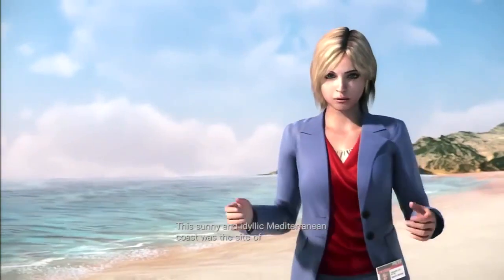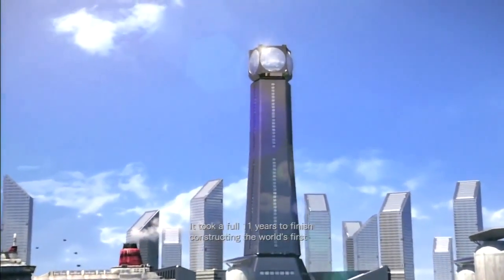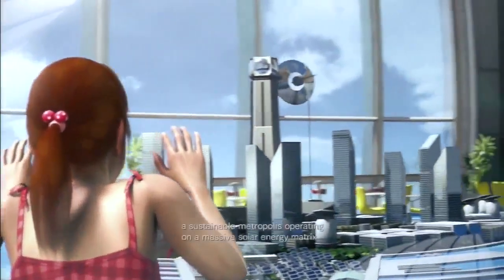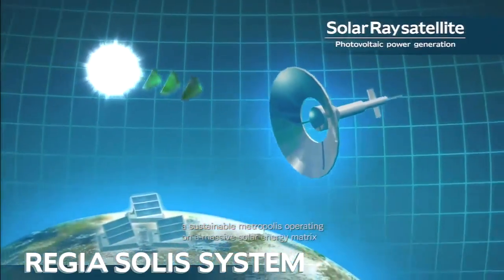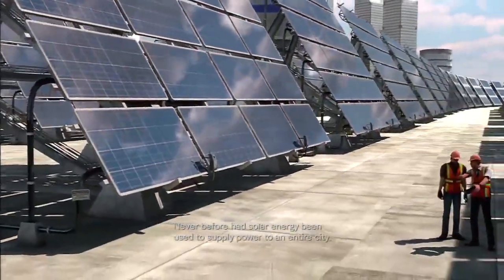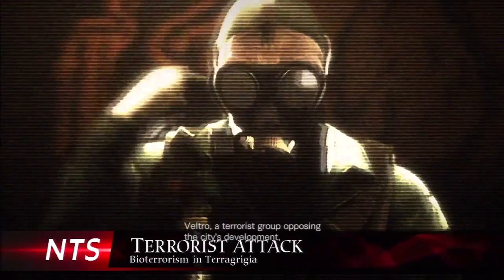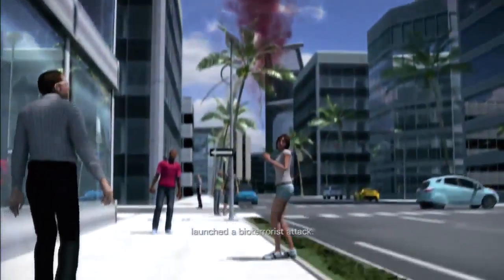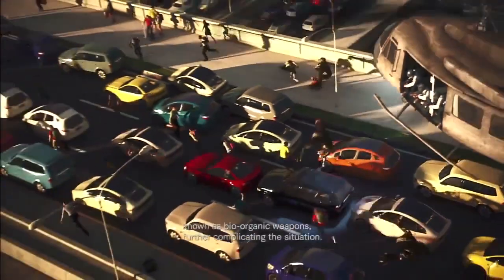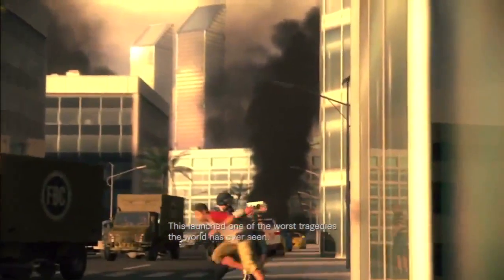This sunny and idyllic Mediterranean coast was the site of one of the world's greatest structures. It took a full 11 years to finish constructing the world's first Aquapolis — the floating city of Terragrigia. A sustainable metropolis operating on a massive solar energy matrix and equipped with the latest green technologies. Never before had solar energy been used to supply power to an entire city. But in 2004, Veltro, a terrorist group opposing the city's development, launched a bioterrorist attack. They not only released a virus, but also several creatures known as bioorganic weapons, further complicating the situation. This launched one of the worst tragedies the world has ever seen.